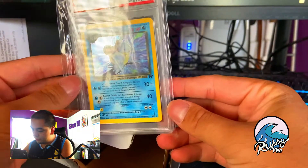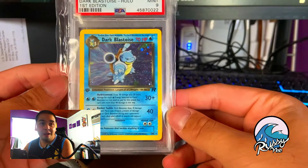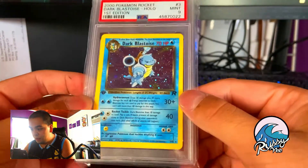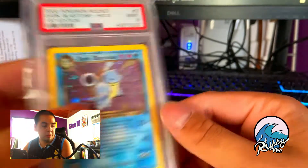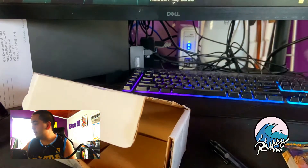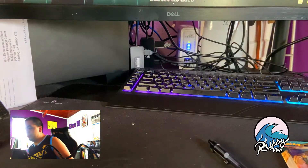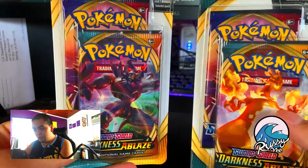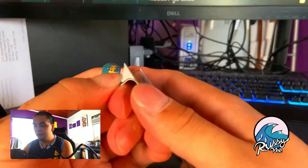But here it is — Dark Blastoise! Boom! That's gorgeous, dude. PSA 9, and it's a First Edition. First Edition is the way to go with the retro or vintage cards. Team Rocket's Return, I think is the name of the set. It's gorgeous. Let's go ahead and get into the break. We have four packs — maybe we get lucky, maybe we pull the Charizard, maybe we pull nothing, but that's the beauty and fun of it.